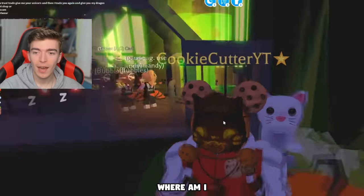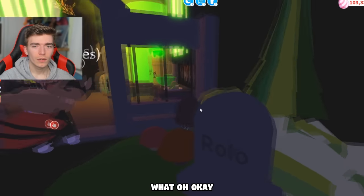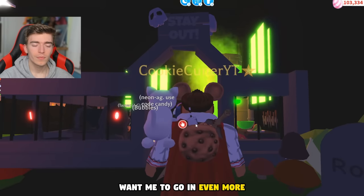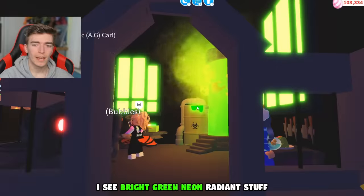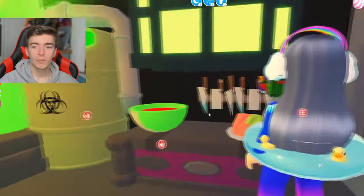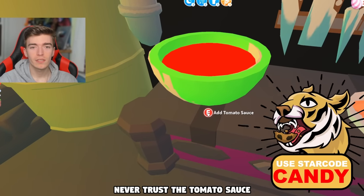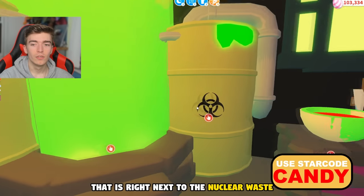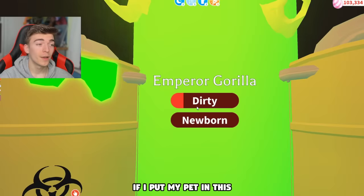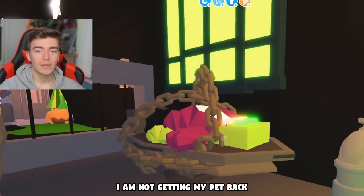Let's get out of here - this is kind of creepy. 'Danger below' - oh wait, I just fell! I didn't even know that was possible. Where am I? I actually just fell. 'Stay out' - why does that kind of make me want to go in even more? I see bright green radiant stuff and I'm definitely heading into that. 'Add tomato sauce' - never trust the tomato sauce that is right next to the nuclear waste. If I put my pet in this it is coming out as a new pet - I am not getting my pet back.